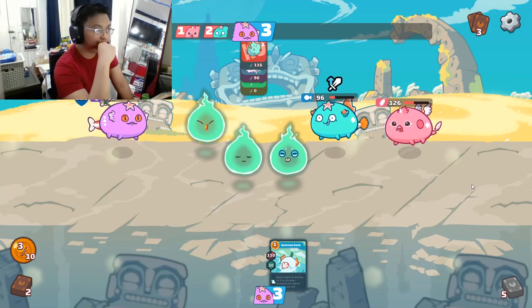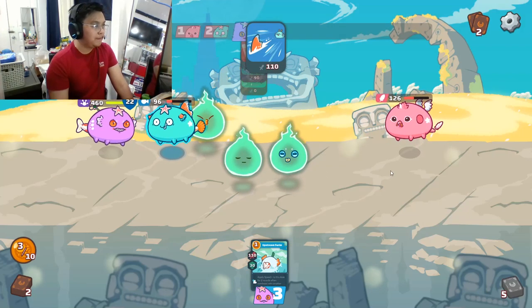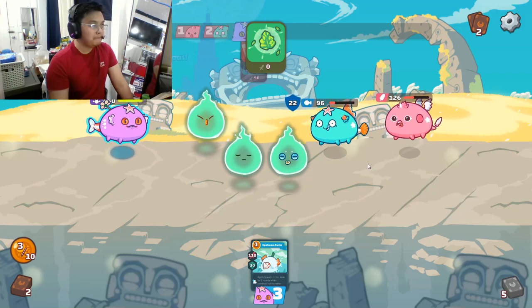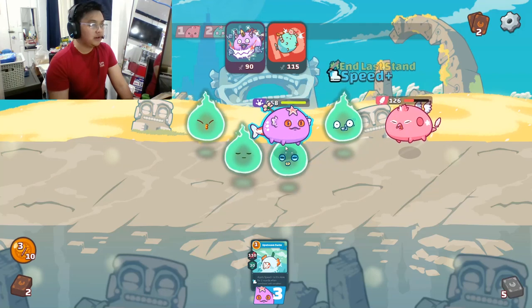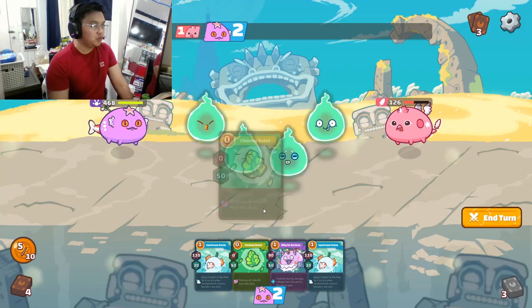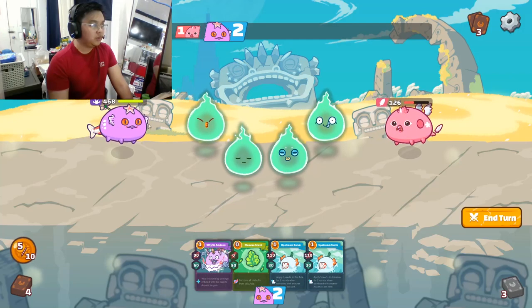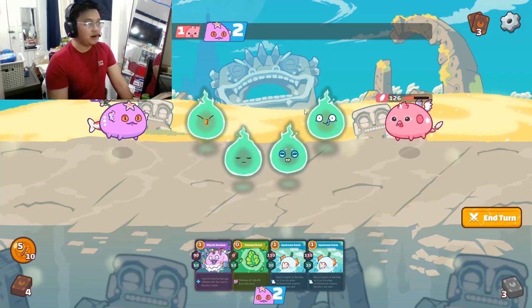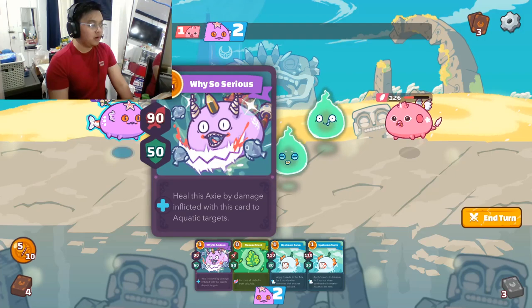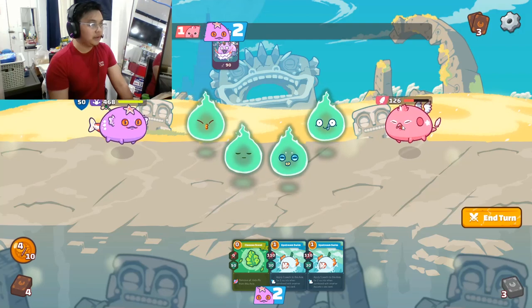This is a close game — we might win this one. He's planning to use 4 cards against a reptile. We have good armor. To keep our chances of winning higher, we can chuck one of these cards first. The Why So Serious card — if we ever go to last stand and he crits, we can kill the bird.